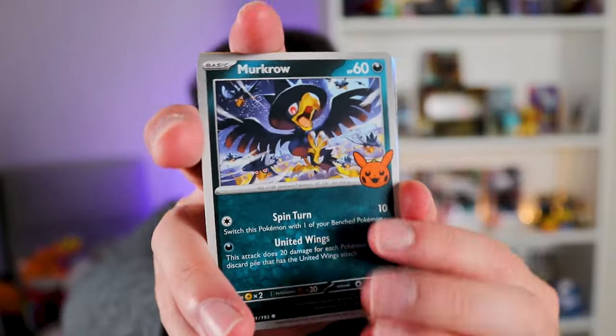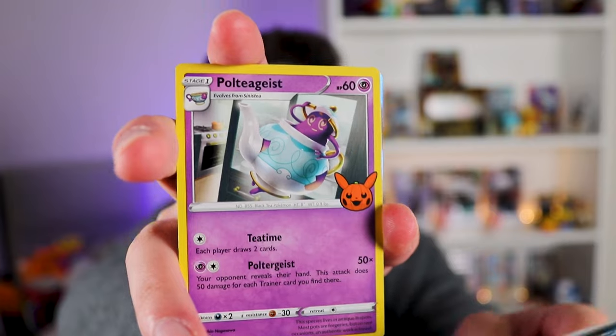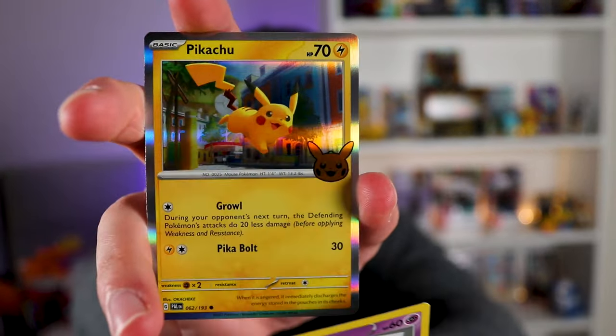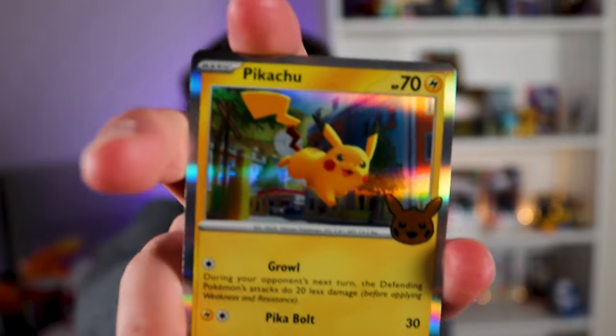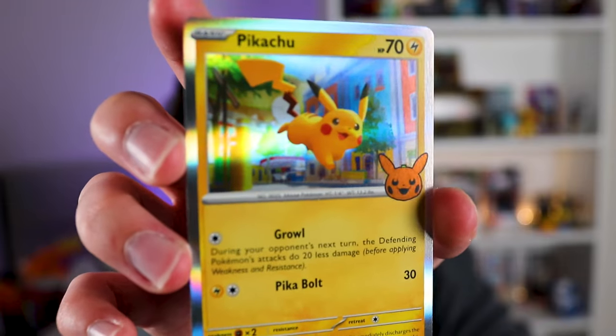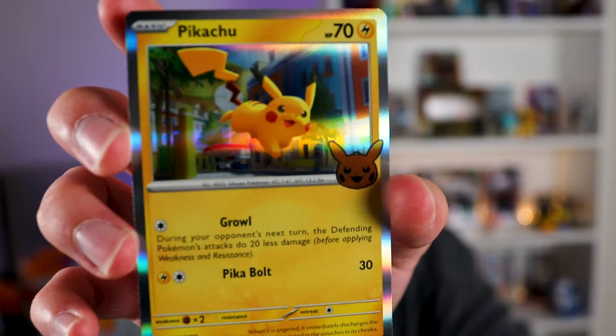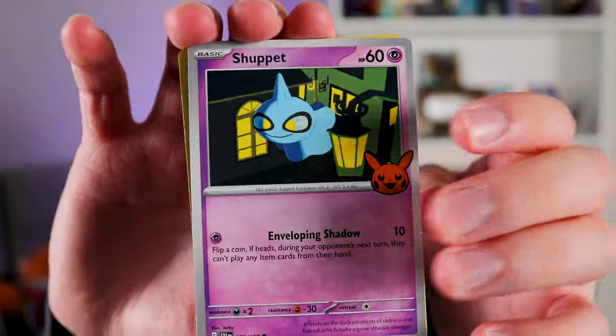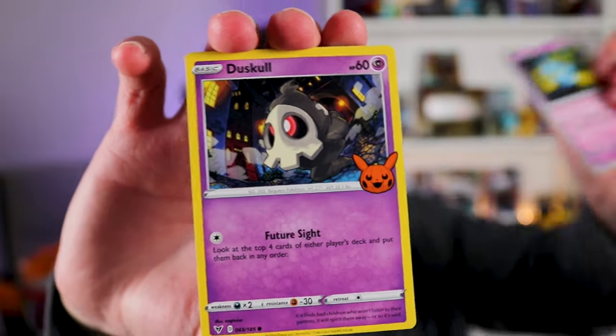Murkrow — duplicate. Poltergeist — very nice. And then Pikachu?! There's a Pikachu card in here? That art's amazing, look at that art! Wow, I did not think there was going to be a Pikachu card in here. Shuppet — dupe, but we love Shuppets.